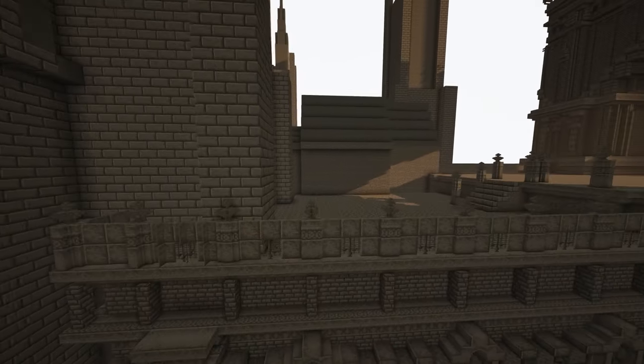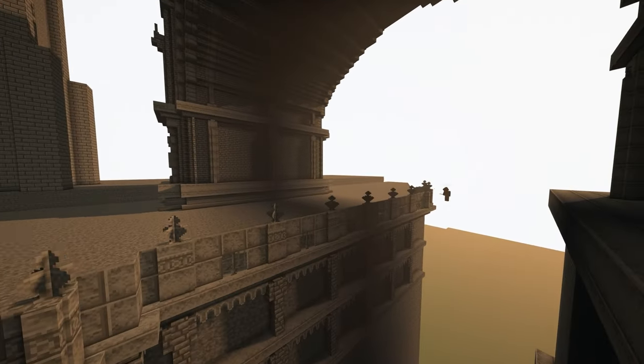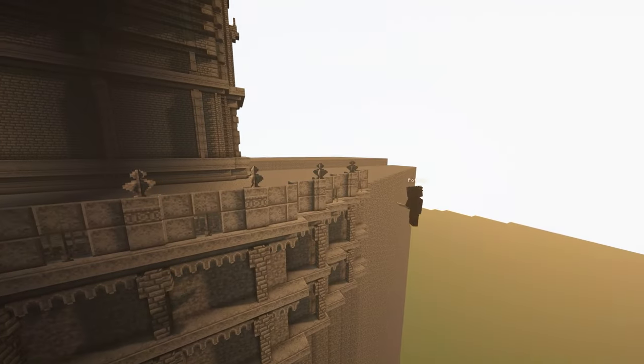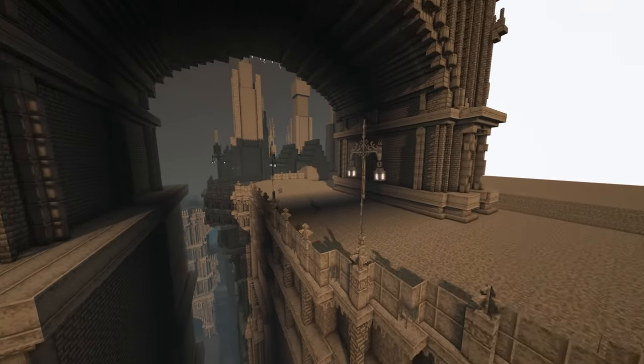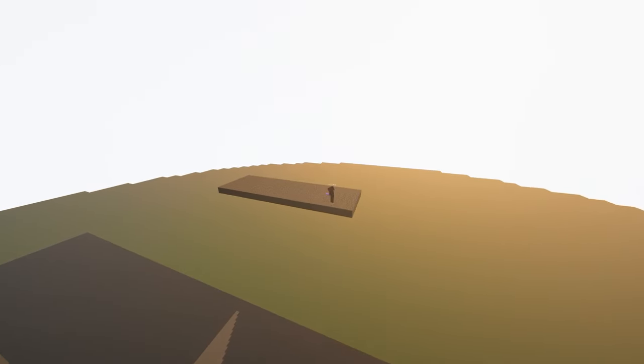I also made the pane glass for the iron bars and for the street lamps, which, when added, created this neat atmosphere of a gothic theme — and I love how it came out. Moving on to the next area: Josefka's Clinic.